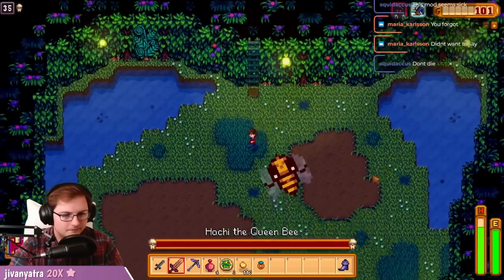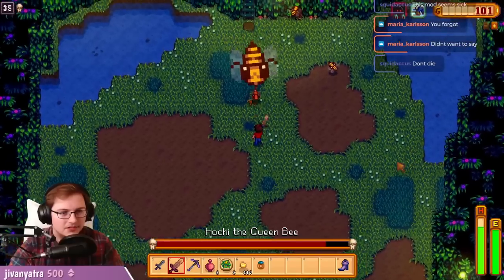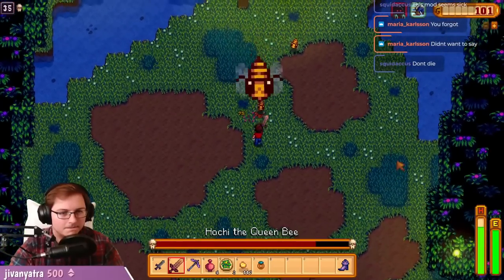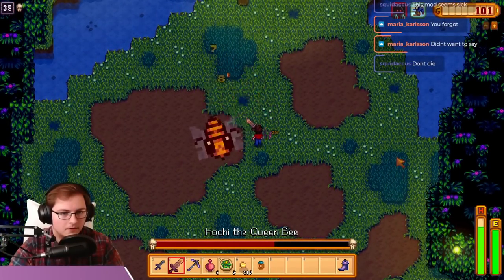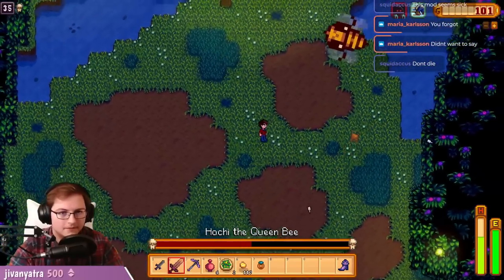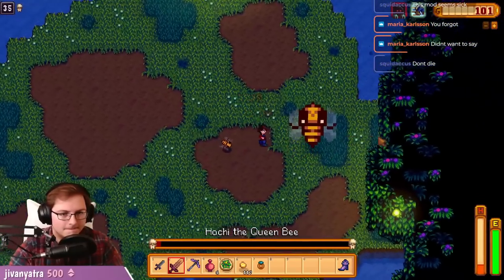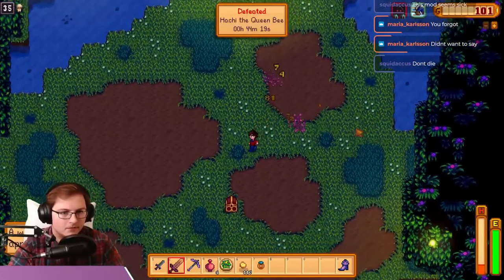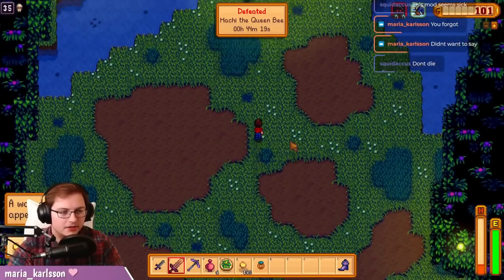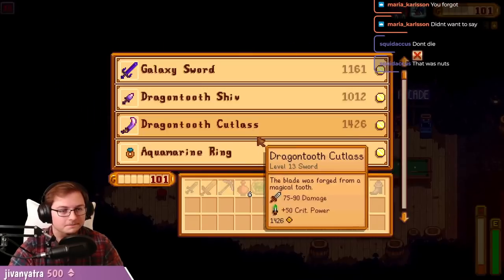Immediately on the next boss fight on floor 35, it hits like a truck — keep an eye on your HP. I kinda just come out swinging and then back up during the spike shot attack, then go back in when it's done. Extra bees that spawn aren't too much of a threat, and sometimes I'll even take the weaker hit from them just for the invincibility frames. This should be a quick kill. After that, my perks are reflection again and plus 10% damage — I take the fighter perk. Not really a hard choice; I'm pretty much kitted out at this point.